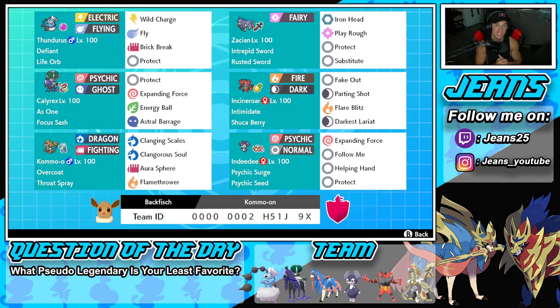The final Pokemon is Indeedee, and Indeedee is so good with this squad because it is the only support mon. It pairs up with Calyrex to drop the Psychic Terrain and allow him to go Expanding Force all out, and it allows Kommo-o to potentially set up, redirecting shots and having Kommo-o use Clanging Scales to boost its stats. The rental code is at the bottom of the screen - let's hop on that ranked doubles ladder.